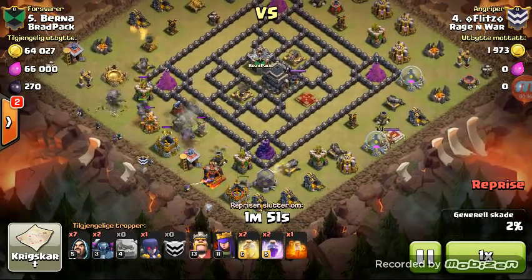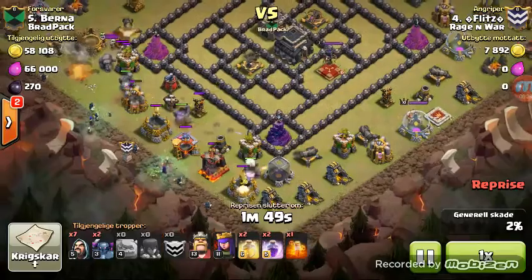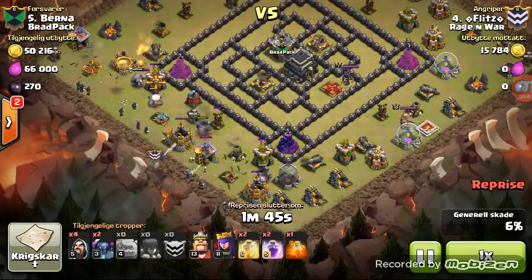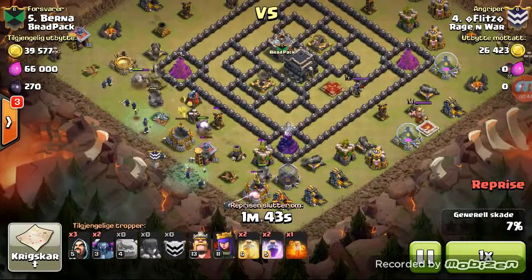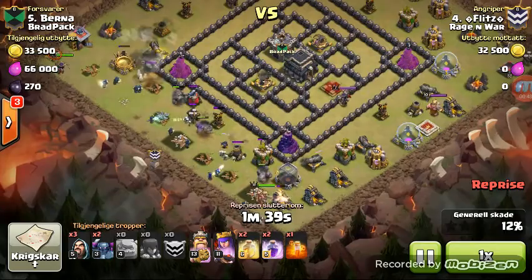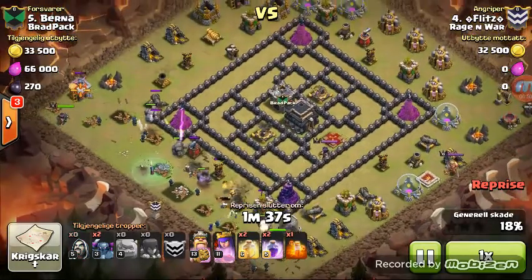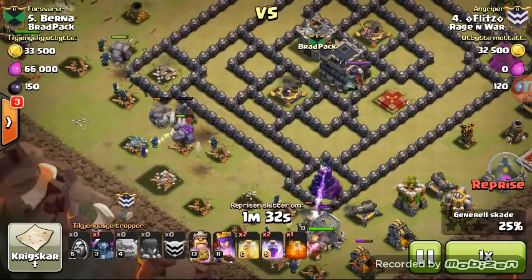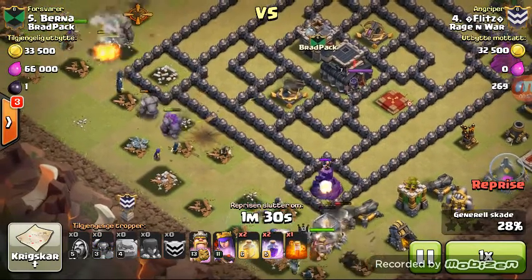Three golems actually - it's four golems. Follows it by wizards to clean up all those junk structures. Drops his king on one side and his queen on the other side. His witch is right in the center, so he has three golems smooshed together at this one point.